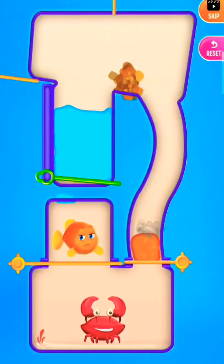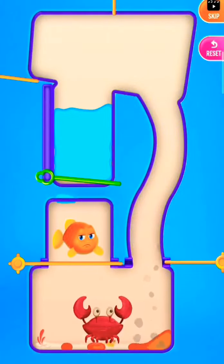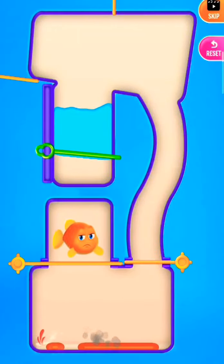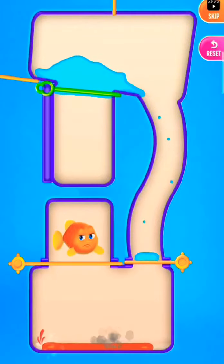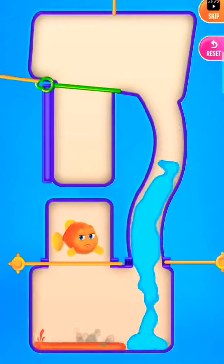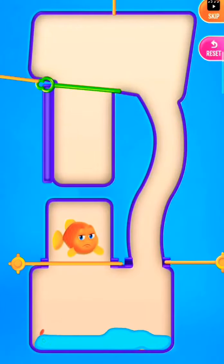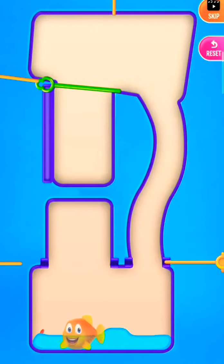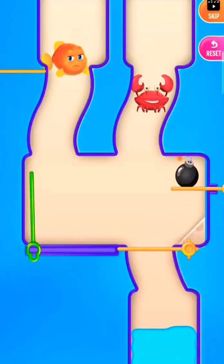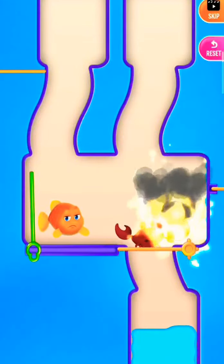Defeat the octopus with the lava, crab knocked by the lava. Now drain the water into the bottom, pull the pin to save the fish, pull the pin to defeat the crab by the bomb.